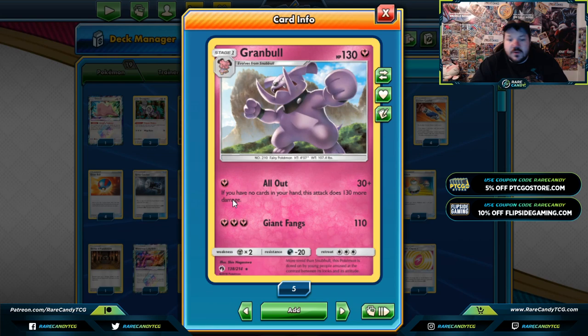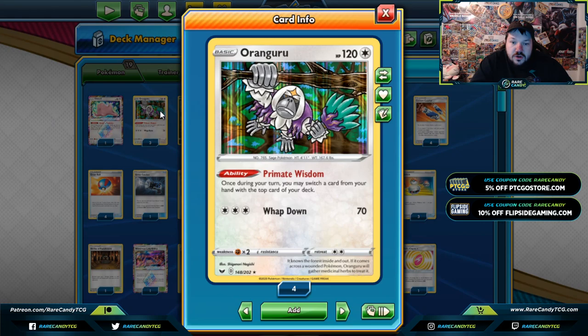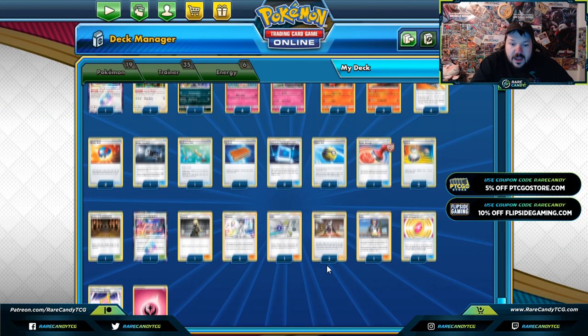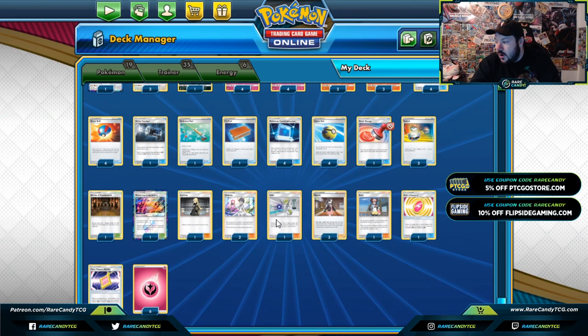Granbull — I've played around a few games with it and this deck is absolutely busted right now. You want to get your hand down to zero to do 160 damage. You might be wondering how you do that. Well, you can put whatever card you want on top of your deck with Magcargo and then draw that card with Kangaroo by swapping a card from your hand. You can often leave yourself handless by discarding a card with Quick Ball or playing a Great Ball and grabbing nothing, so there's a lot of ways to manipulate the amount of cards you have in hand.